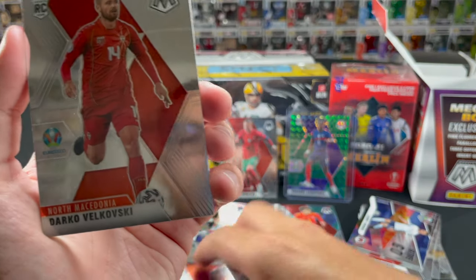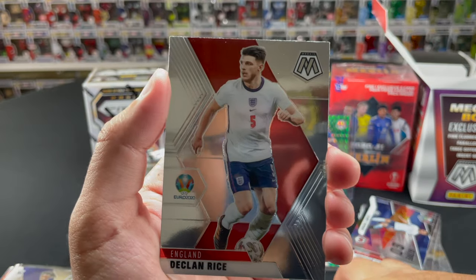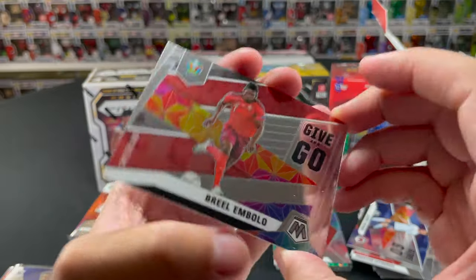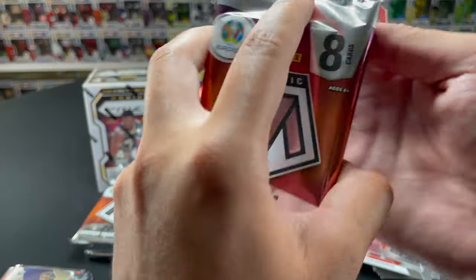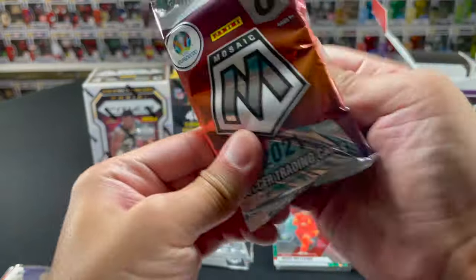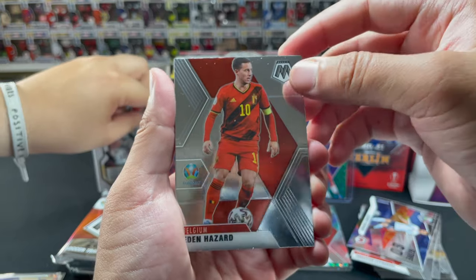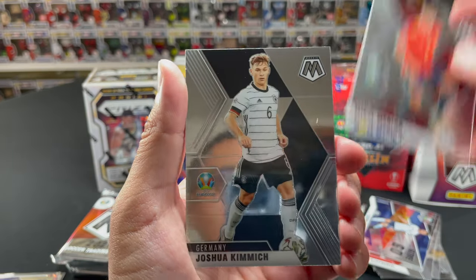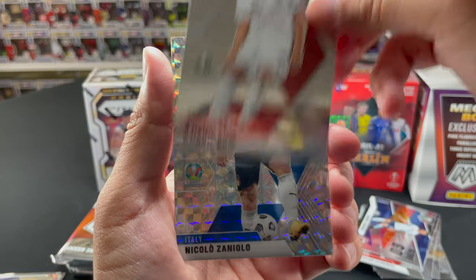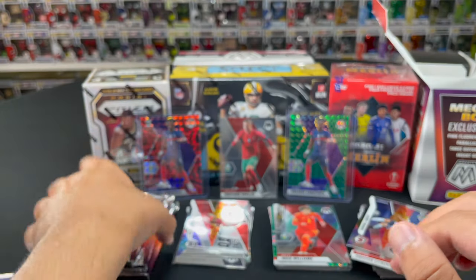Zanka, Darko Ruslan, Hans, Declan Rice — a Go insert, Breel Embolo, and our red reactive is Ján Greguš. So four packs to go including this one. The box has kind of cooled down. Imagine a red Eden Hazard — that'd be cool. Roman Yaremchuk, Mikel Merino, Nicolas Zaniolo, and our red is Hans at the board. Packs are really cooling down, we need a big hit.